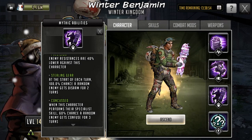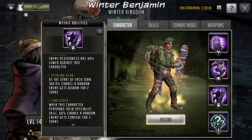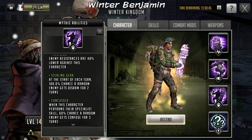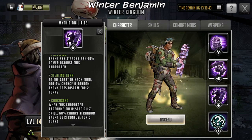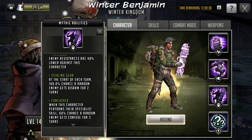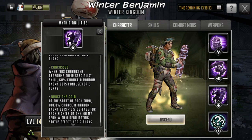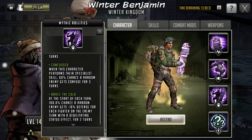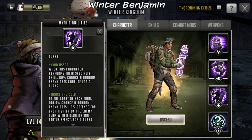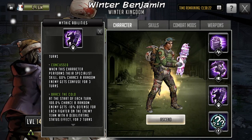The next passive is called Concussed: when this character performs their specialist skill, 60% chance a random enemy gets confused for three turns. His specialist skill has a chance to confuse someone for one turn on a crit, and then Concussed adds a 60% chance to confuse for three turns after that. With the rush providing four opportunities to crit, we'll test that out in a moment. The last passive is called Brace the Cold: at the start of each turn, 100% chance a random enemy gets minus 10 defense for each fighter on the enemy team with a debilitating status effect, for two turns.